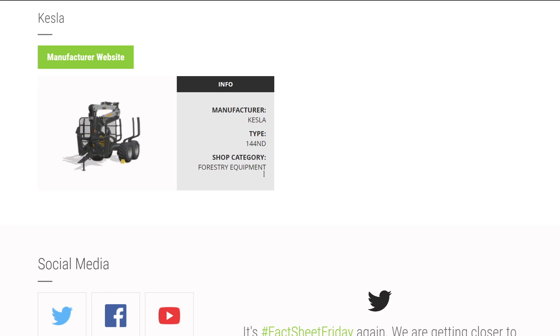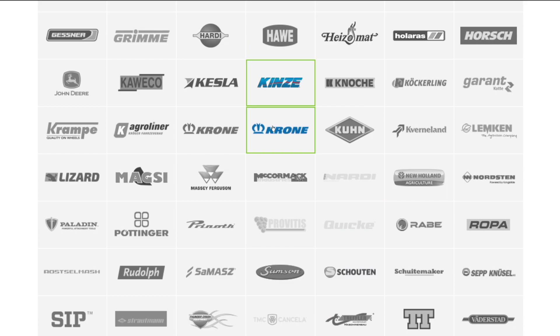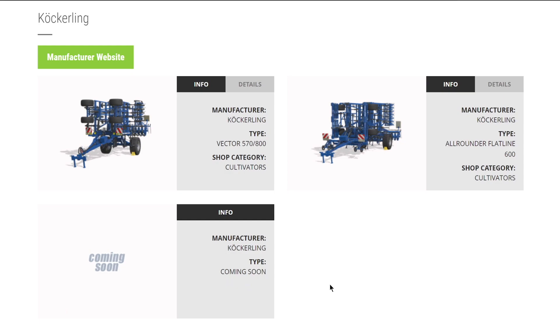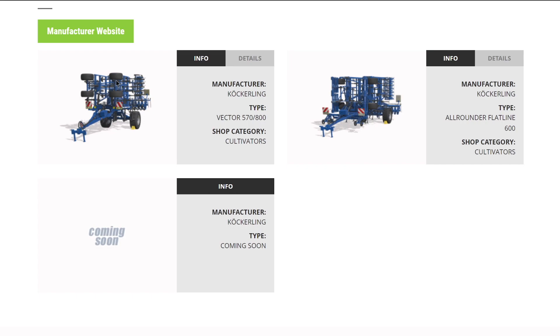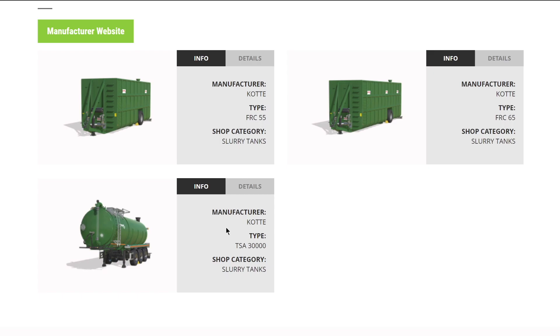From Cueco, just a trailer - nothing too crazy. From Kesla, just a forestry trailer. From Kinze, we've had the full brand for a couple weeks: two disc harrows and two planters, the big one being an 18.2 meter working width. From Knöchlein, nothing new to share. From Kockerling, we have their Vector 570 and 800 - we got a fact sheet for the 800 this week - and the all-arounder Flatline 600, with more to come.